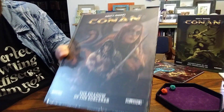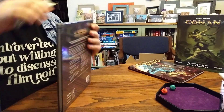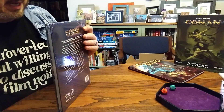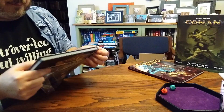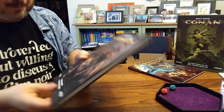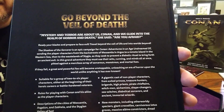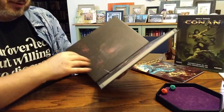First up is the Shadow of the Sorcerer. I'm going to open this here. From what I understand, this is a campaign — and as far as I know, it's the only campaign done for Conan, and I think that's true of any version of Conan to date. I like the cover. Here's what's on the back — let's see if that shows up. I think it does.